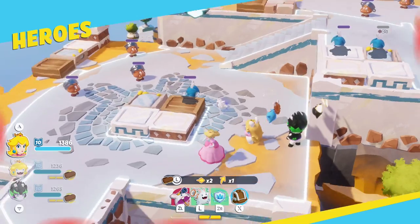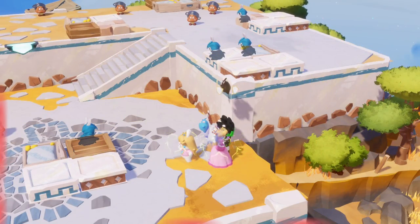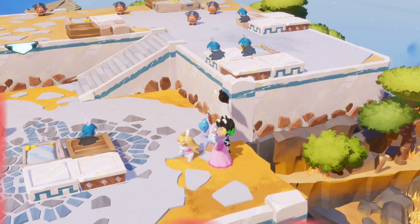My overall strategy was to be as defensive as possible, so early in the game I popped the Exosphere Spark to grant protection to the whole party.